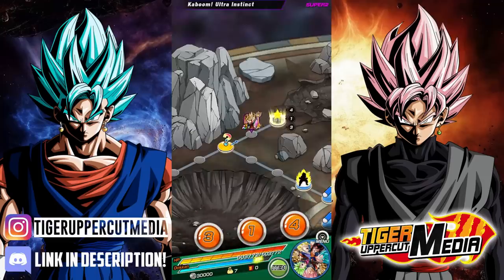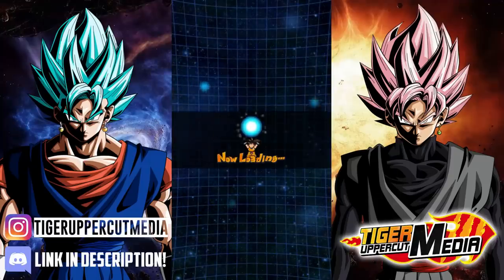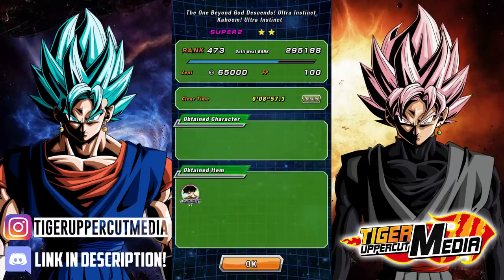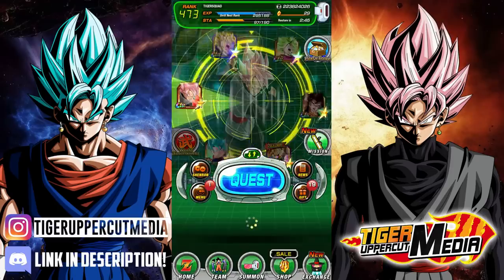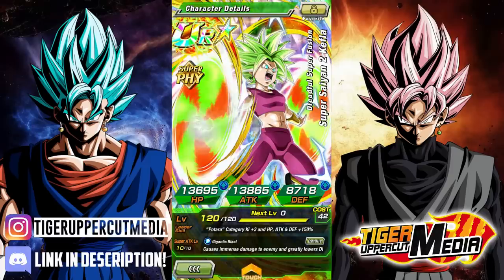Guys, if you have her, invest some orbs into her. At this point, a lot of people should — she's been featured on quite a few banners, like 2 or 3 banners on Global at least. And also she's in every single banner, so she can always pop up as an unfeatured unit. There you have it — this is Rainbow Kefla. She just finished off the final stage of UI Goku by herself. Soloed it. Absolute monster.